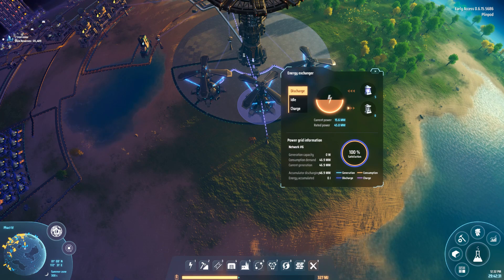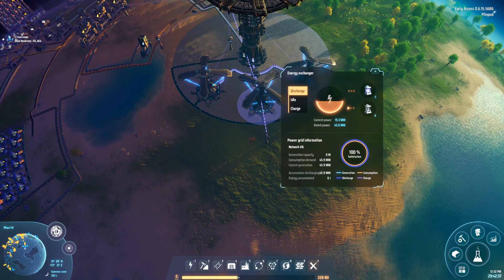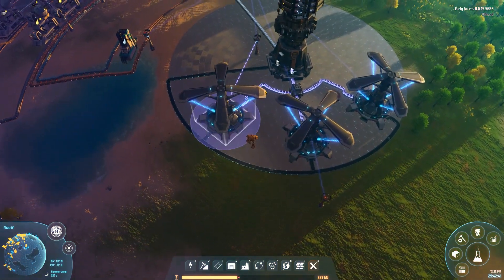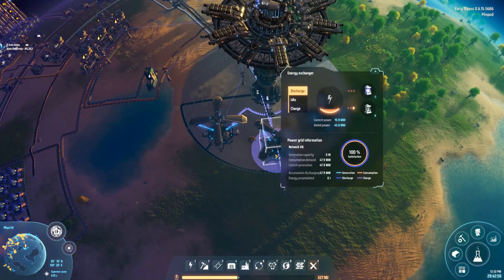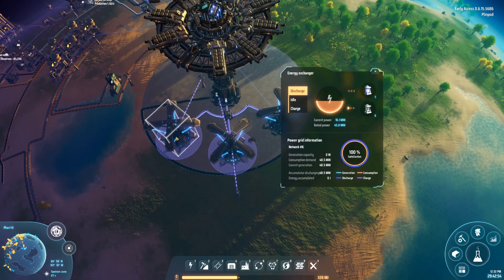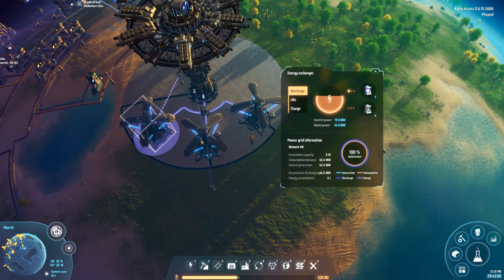I use the energy exchanger to actually discharge accumulator batteries that I charge on a different planet. I charge these accumulator batteries with solar panels on a different planet and I ship them back using the interstellar logistics station. Each of these towers can discharge at a rate of 45 megawatts, so that's a lot for their footprint.